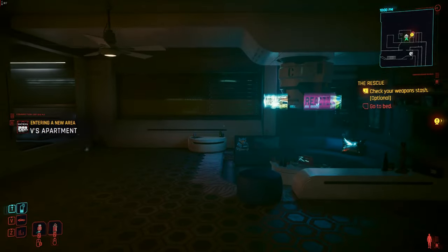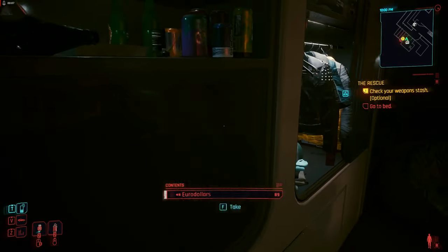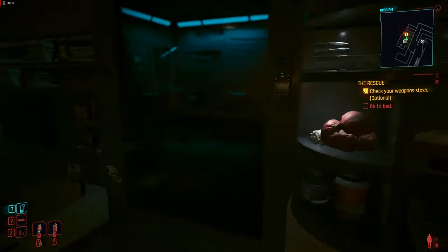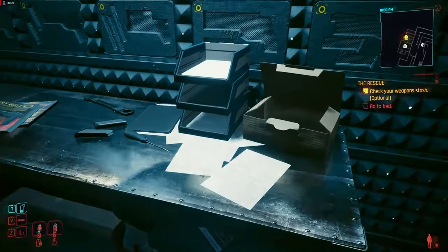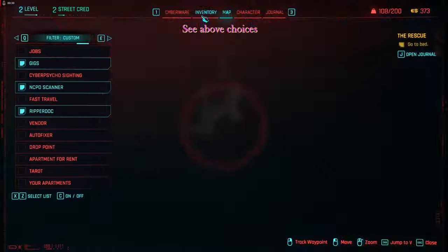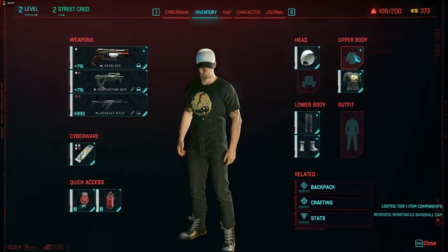After completing the mandatory Sandra Dorsett mission, you show up in V's apartment. In the apartment you can go to the wardrobe and stand to the side and acquire all of the clothing that you can sell or disassemble for components. You can also go into the stash room shown here and transfer all of the guns and clothing from V's stash into your inventory to disassemble or sell them. When you press the key for the map you get the top line showing cyberware, inventory, map, character, and journal — you want to explore all those areas.